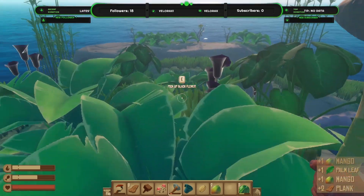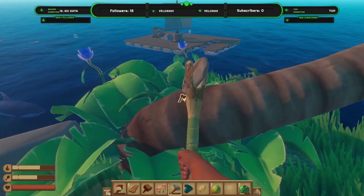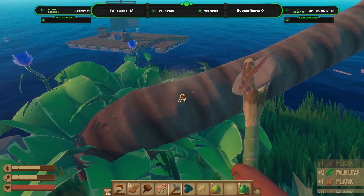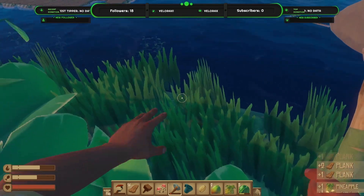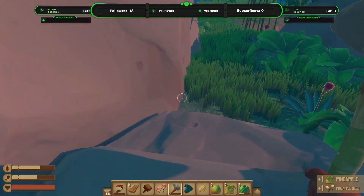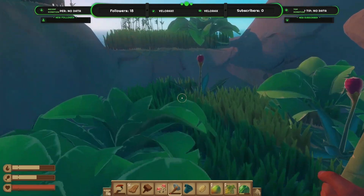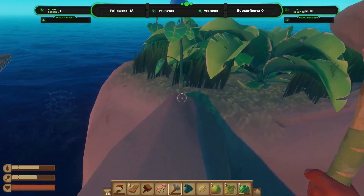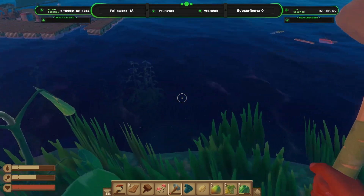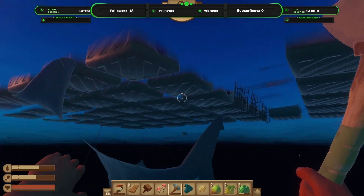Mangoes and mango seeds - nice! There's a crate there, just in front of us. Pineapple and pineapple seeds. Don't want the blue flower - not worried about painting or dyeing anything just yet. Because of how unhealthy our hook is at the minute, I don't think we'll go straight for the reef as much as I'd want to get some metal. Nope, Mr Shark. Ow.